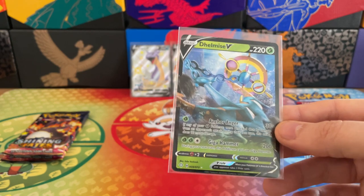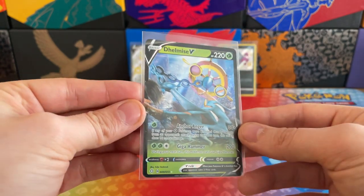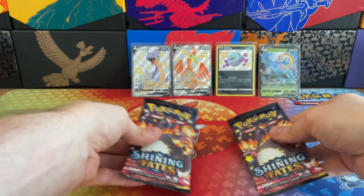A beautiful Delmise V to add to our collection. I believe this is a reprint of the illustration from one of the early Sword and Shield sets, but it's still nice to find an Ultra Rare card in a pack any time. That is fantastic — look at that. Four beautiful cards for our collection.